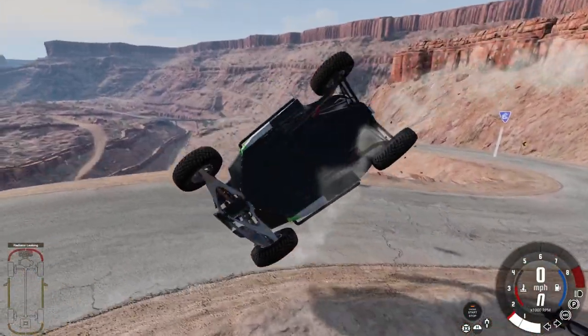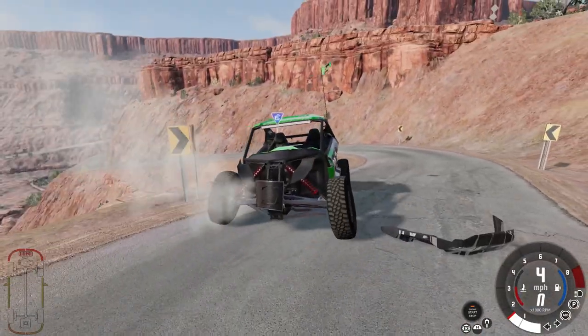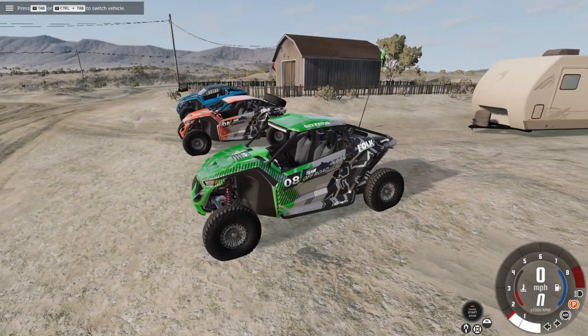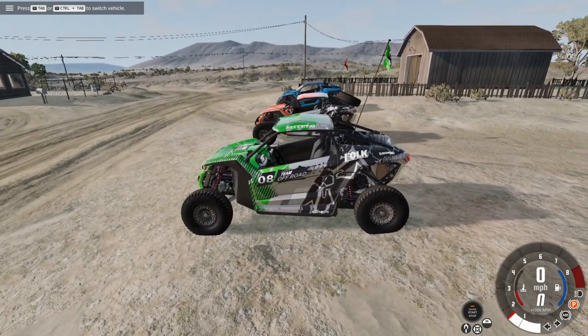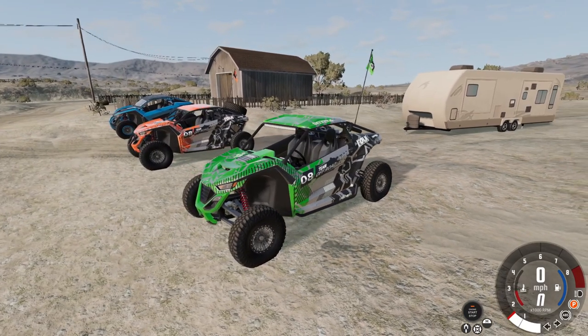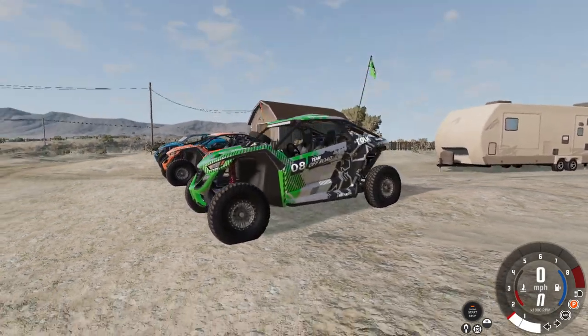Okay guys, so we are back here in Junk Skin Valley - this is a better place to test these out. I think it was meant for this map. Down there we got the blue one, the sport, the race, and the junior.